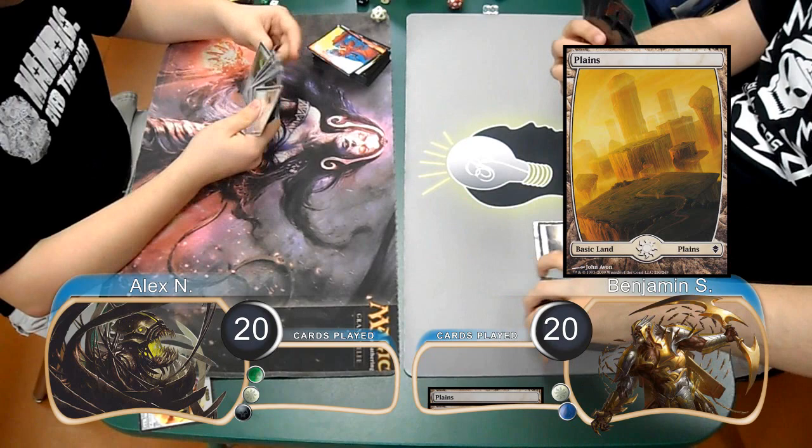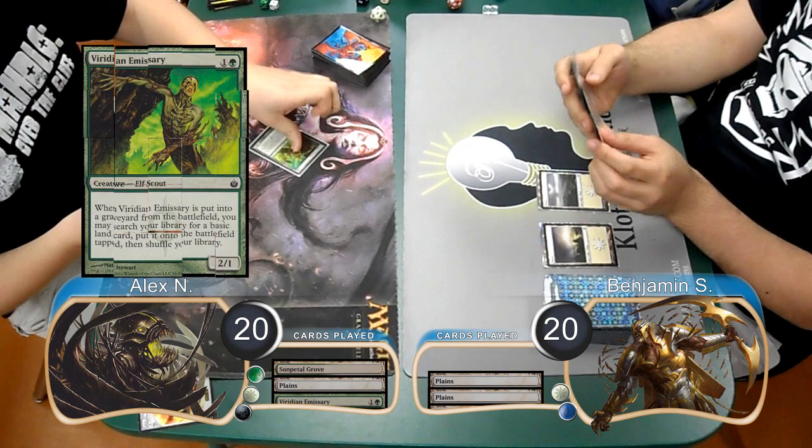Welcome from CLOTS Productions, and welcome back to Game 3 of the match between Junk Pod and Mono White Humans. Alex took a mulligan down to 6 for this game, and then Ben started off with the plains, and then Alex laid down a Sunpetal Grove. Ben played land go for a second turn, and then Alex resolved a Viridian Emissary.